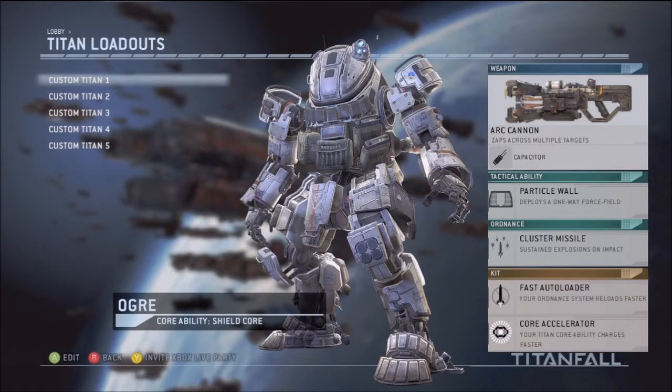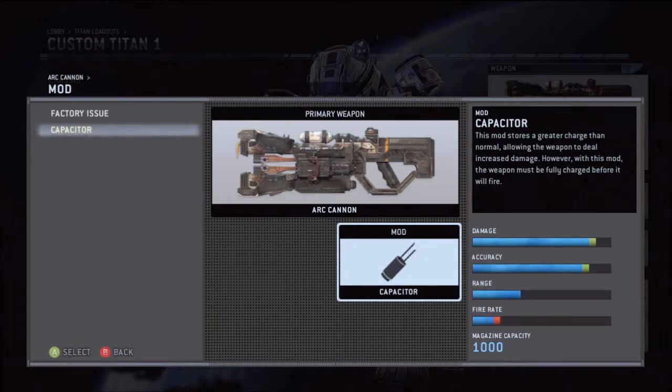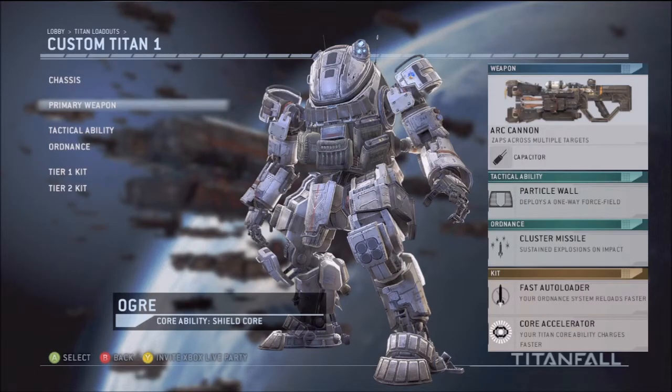First one is the Arc Cannon. The Arc Cannon is my favorite gun overall of all the Titan weapons. The Capacitor is the only attachment you can put on it. It's really good — the Capacitor helps a lot. This whole class is what I used to do the Gooser Challenge, and I had to do it before the update. Props to everybody that did it before the update. I think they should have left it there because it's called a challenge for a reason, so I was kind of upset when they changed it.